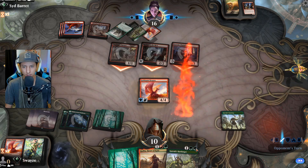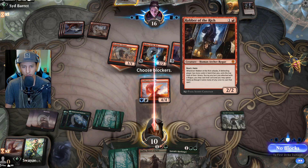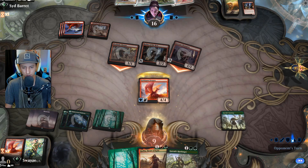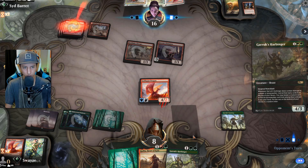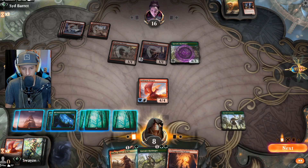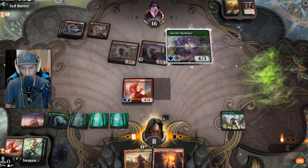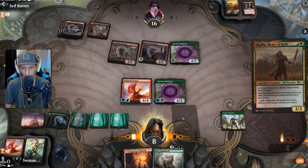Feeling pretty good about this. They've got three mana open, which means they can target my harbinger — oh, that's annoying. That's about as annoying as it gets. Get my own harbinger down, see what we get off the top of our deck. Gargaroth — don't mind if I do!